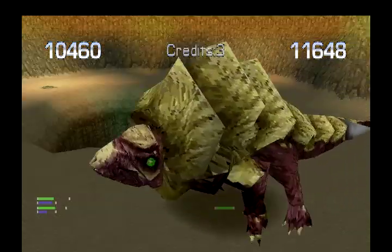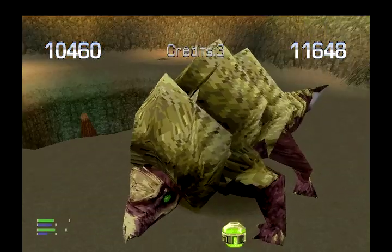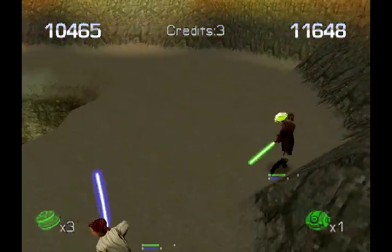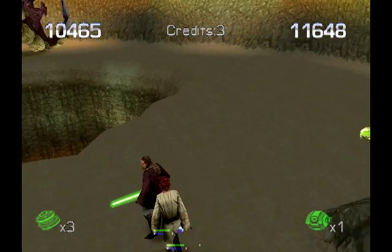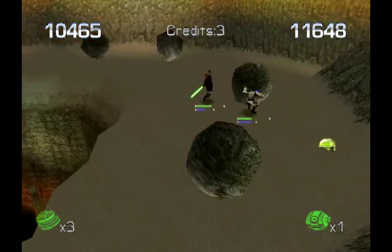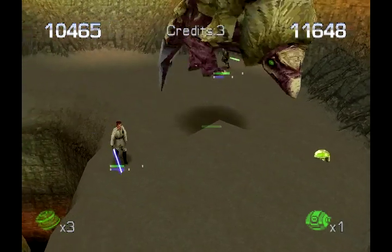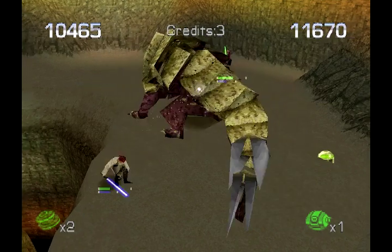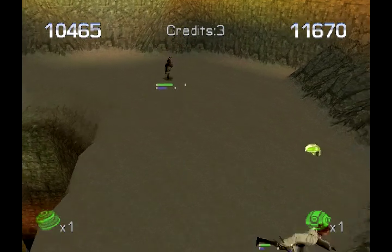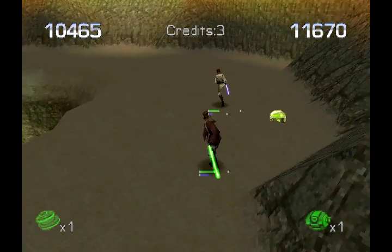Here's the boss - this armadillo thing. The King Dodongo - really, that's what it is. Except you don't have bombs to throw at it. Well actually I do - both of you have bombs. We've got a lot of slowdown actually in the game at this level. I'm not sure why this happens specifically here. It's hard to render all those boulders - this is pushing the PlayStation to its very limits.